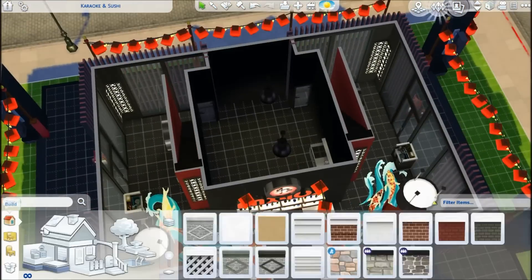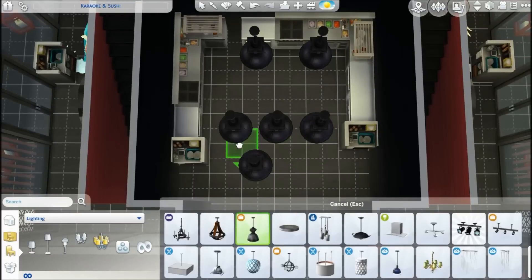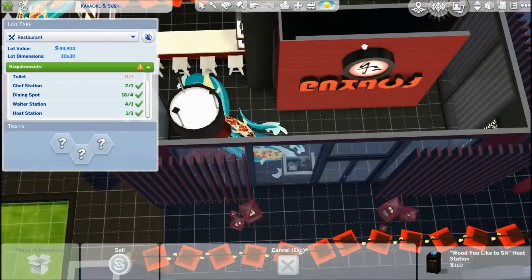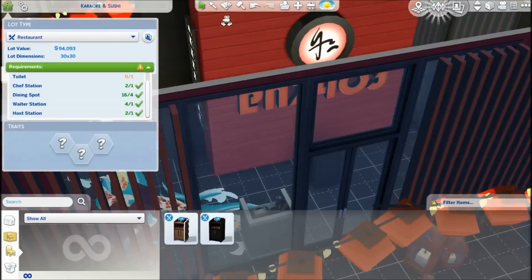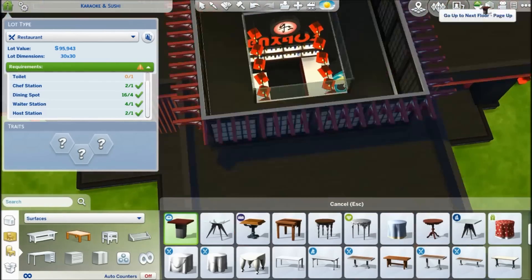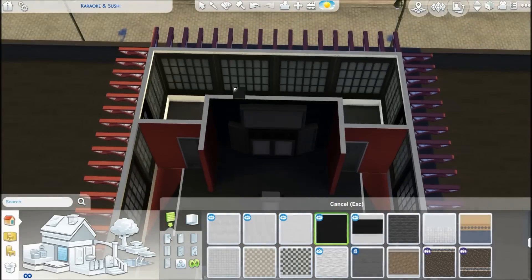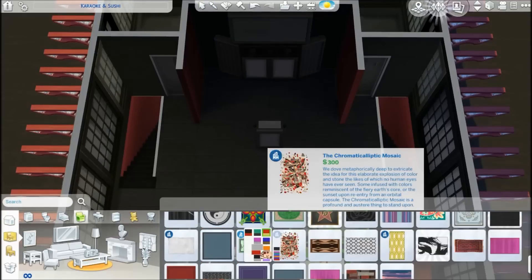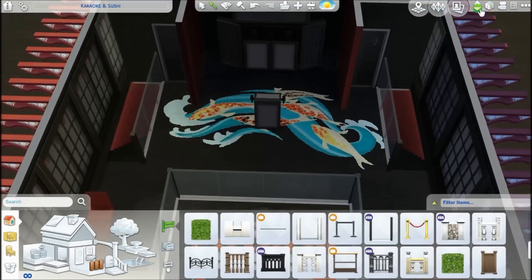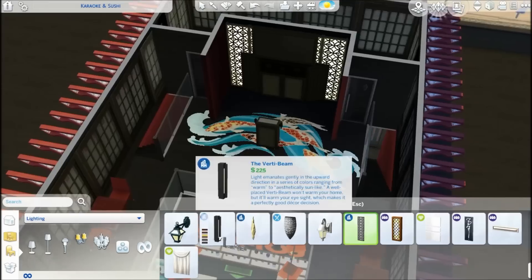The kitchen works fine - there are two workstations. Upstairs there are two separate toilets for the ladies and the men. I also used the high-tech talking toilet from the City Living Pack, because Japan is always the country with the highly technological toilets that can do more than just flush. I thought the talking toilet would be perfect for that. There are also some speakers on the wall in the toilet, so you have some nice ambient relaxing sounds. If karaoke gets too much, you can go to the toilet and enjoy the music there.